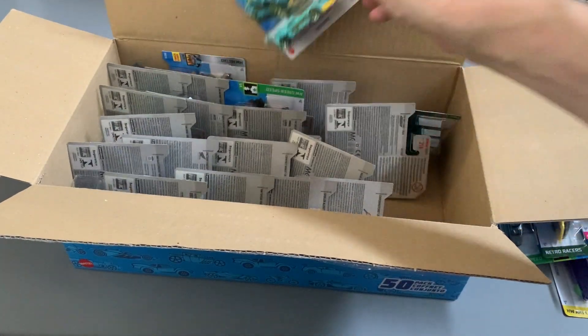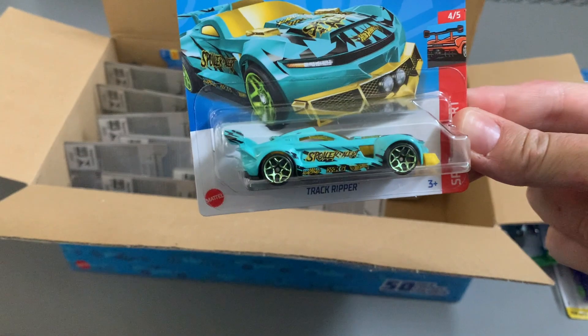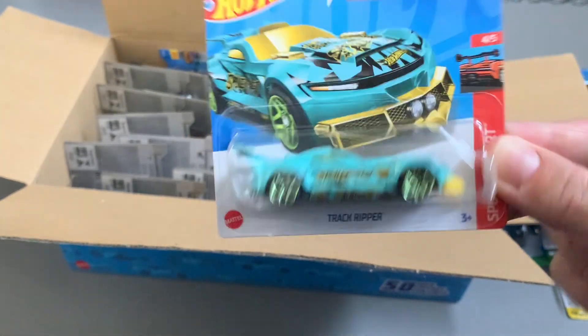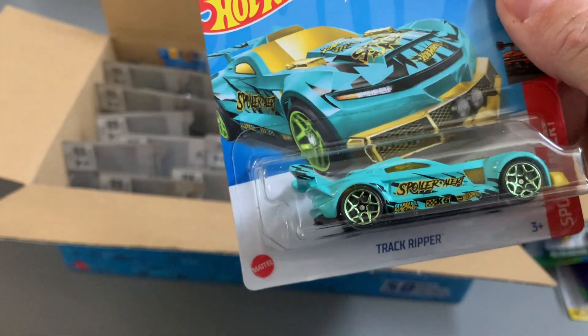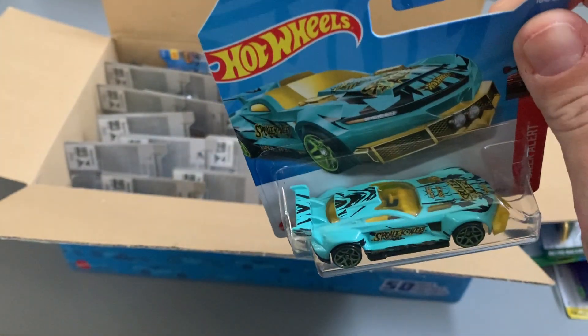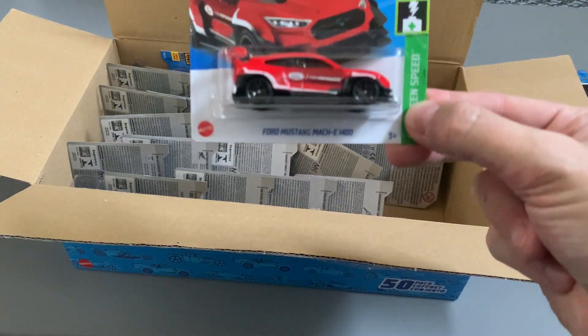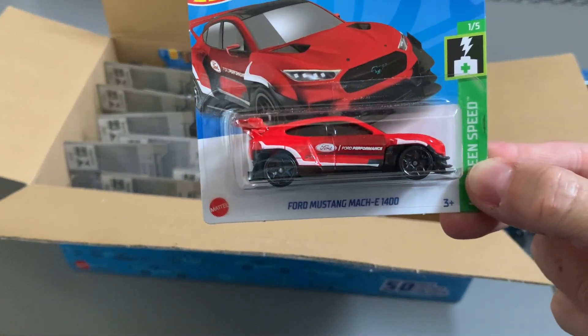And here we've got the Track Ripper, which actually looks quite cool — nothing special but it looks pretty cool. The spoiler's just going up; I like it now. Pretty decent spoiler. And here we've got another Mustang — Mach E 1400.